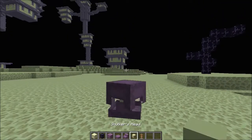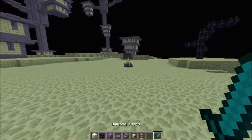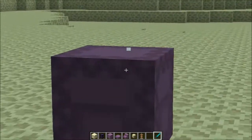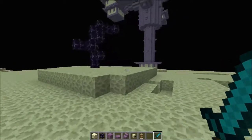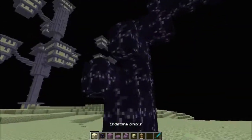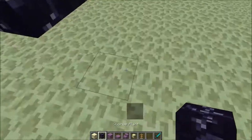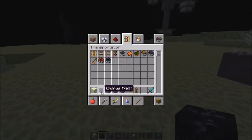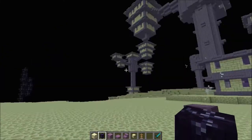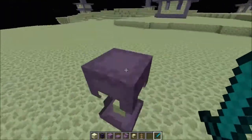First, there is a new mob going to be incorporated in the game called the Shulker, or Shell Lurker. There's also some fruit where you break the bottom and the whole thing drops down — it's called Chorus Fruit. Obviously it's not the real thing in this build, but I'll be showing you how to attack the Shulker and what they do.